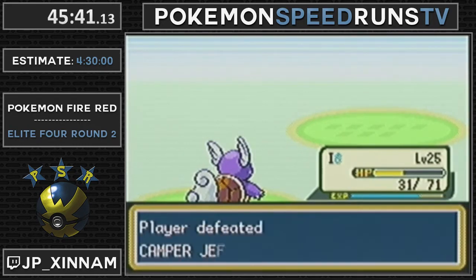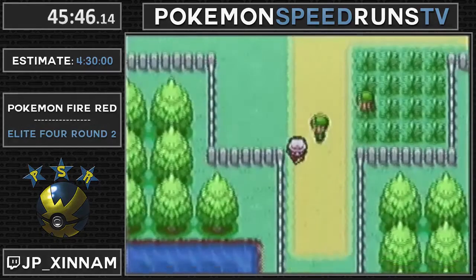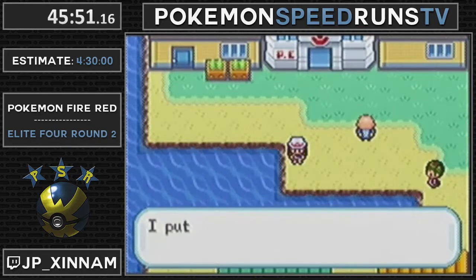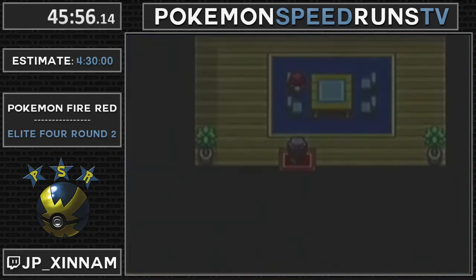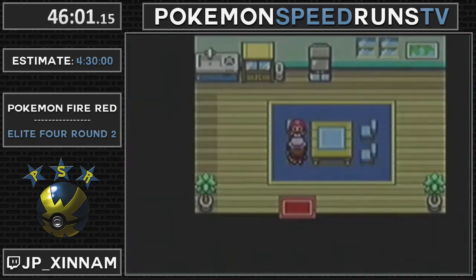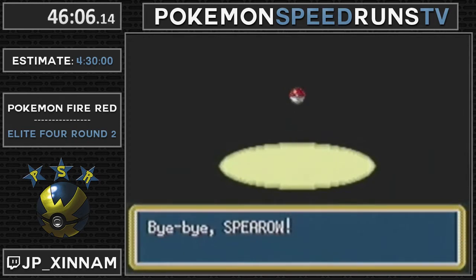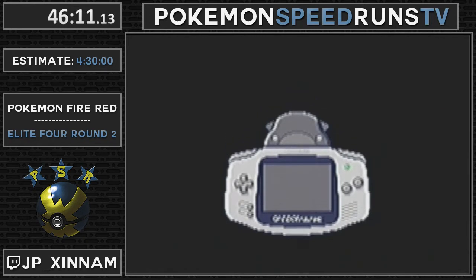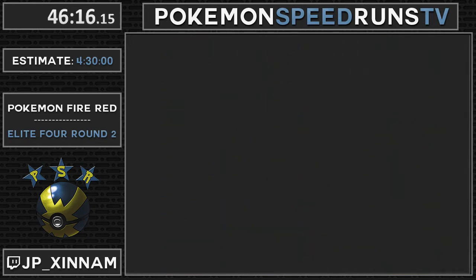Hyper Fang is actually really powerful, especially from that Raticate - probably would have done like 30 damage. Can we get some Chidding hype? The emote is Chidding - C, capital C, lowercase H, capital D, ING. Chidding. Don't forget the capital D. Shoutouts to M. Bison for that FFZ emote.